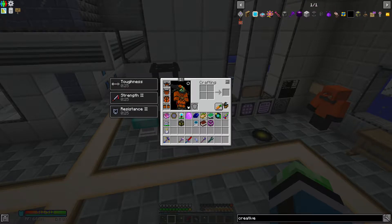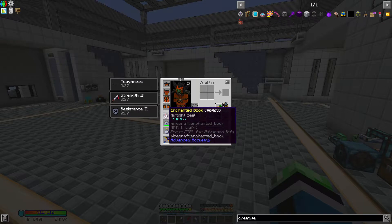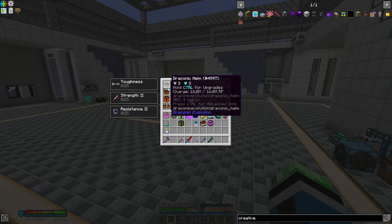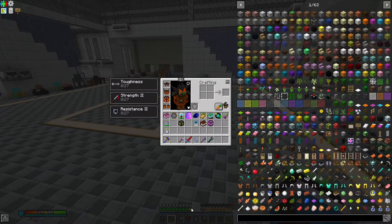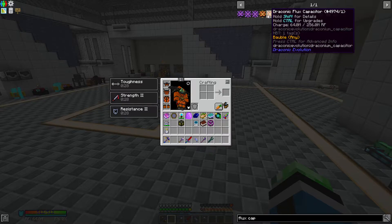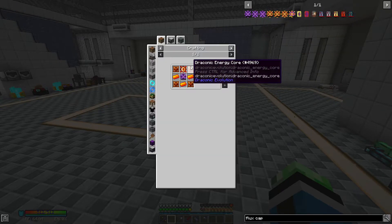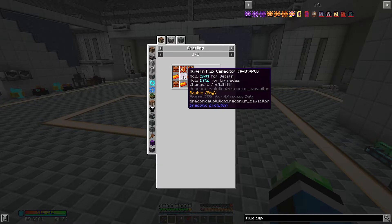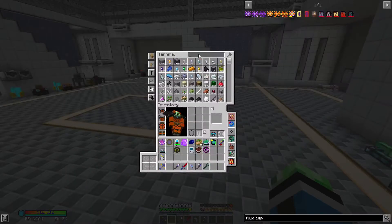Alright, that stuff is done. Maybe I should do the mana enchanter really quick. Wait - maybe a draconic flux capacitor might be a good idea. That needs four draconic energy cores.